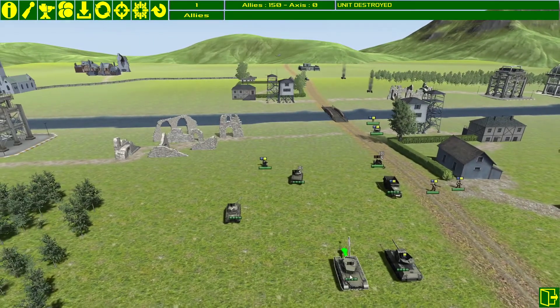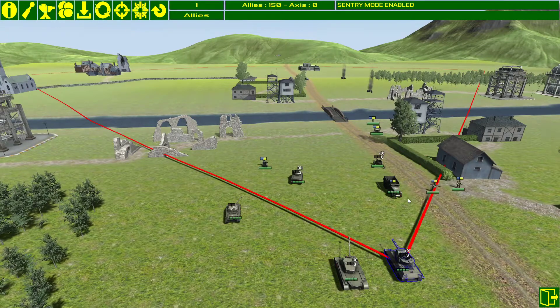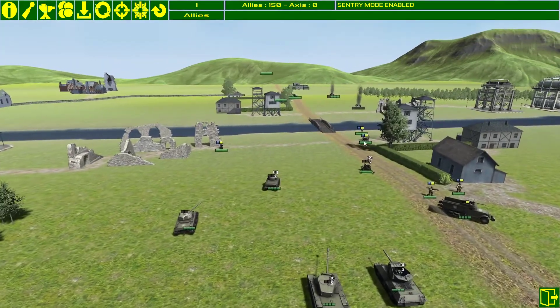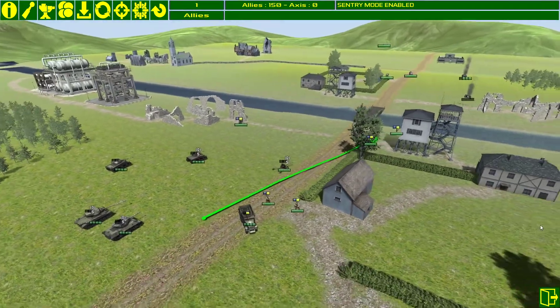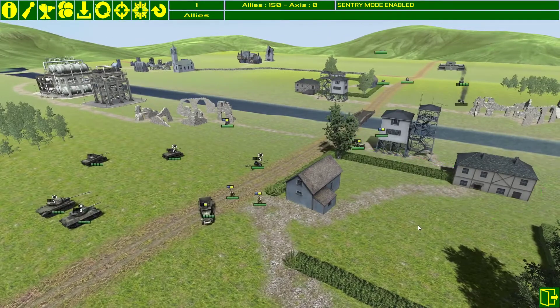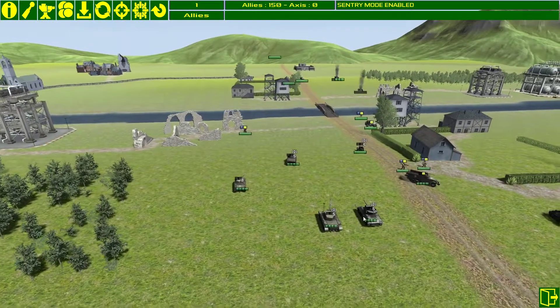We'll put this one in sentry mode and this one in sentry mode as well. Move this unit out of the way because your own units can block your own line of sight. Move it up there to get a little bit more vision. The pathfinding is now showing you how far this unit can move and which path it's going to take.